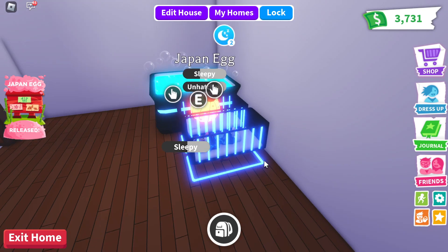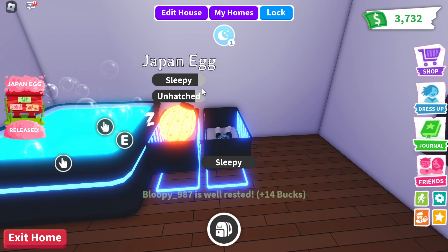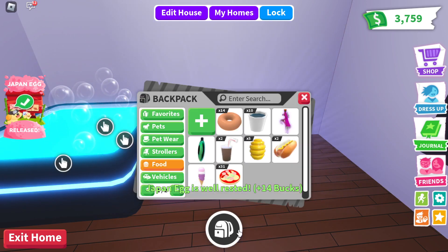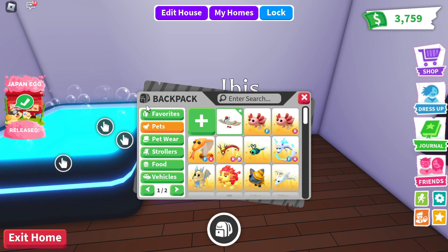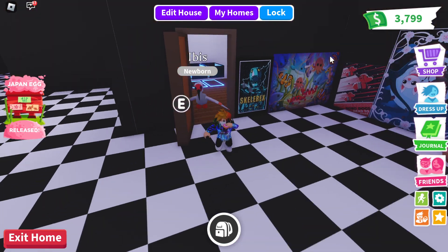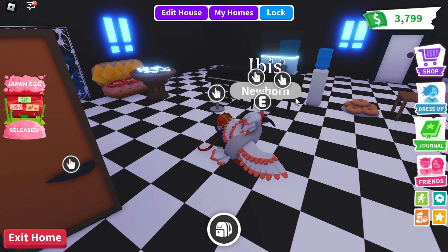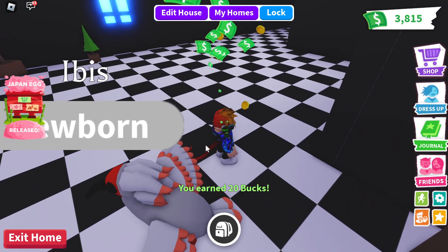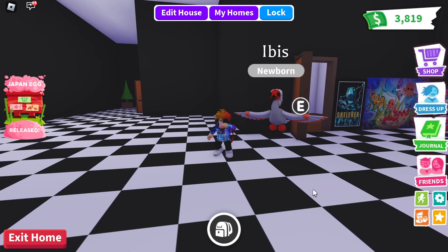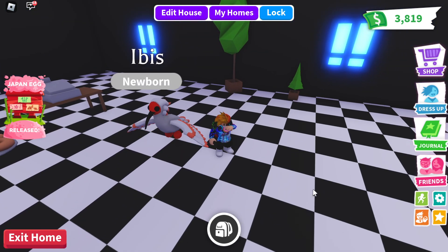Who is it gonna hatch into? Almost, almost — oh, what is it gonna hatch into? It's an Ibis! It's a white and red bird that looks kind of like a kitsune — look at the hairs on its head, it looks like kitsune tails! It's a bird that flies. I've never heard of an ibis!